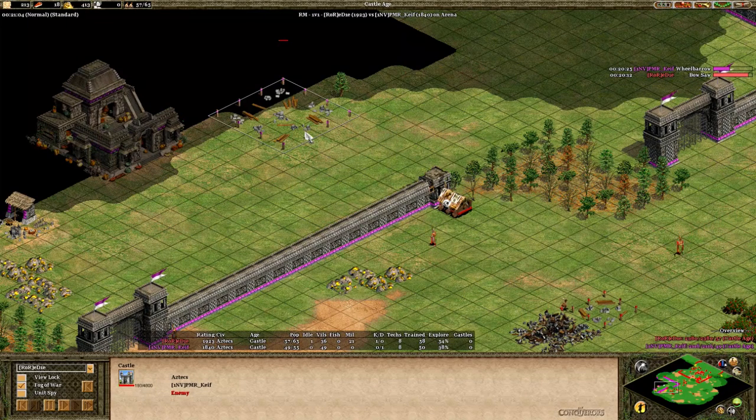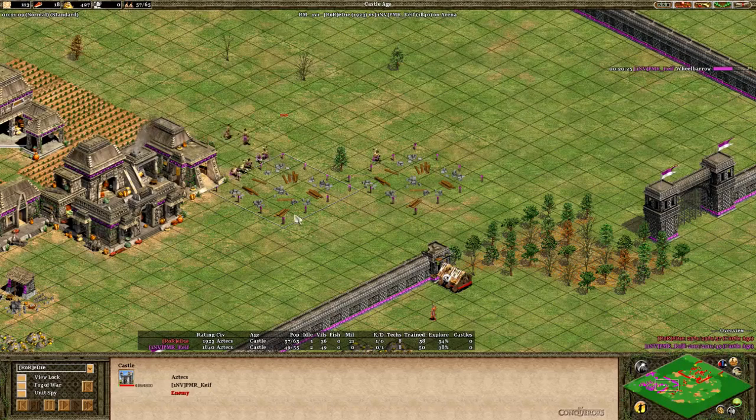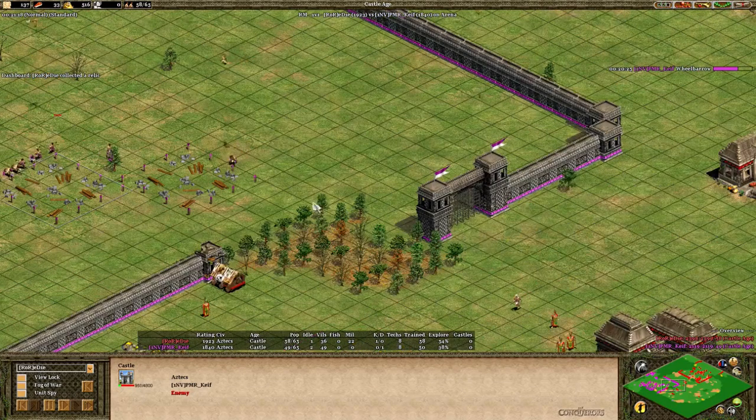Eddie will use the monk to see that there's a castle going up for Purple — nice response from Purple: walling off, preventing this aggression from going in, and building a castle to prevent any more aggression coming in from Eddie.